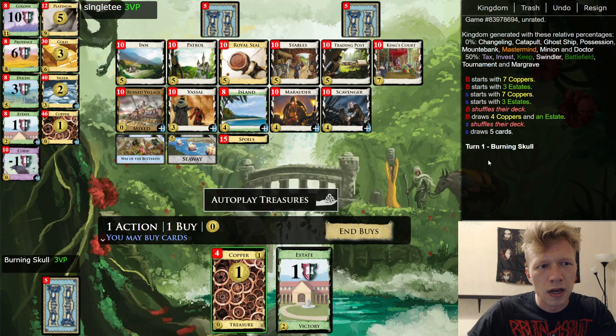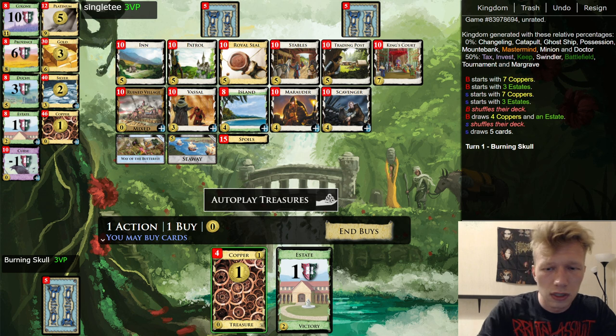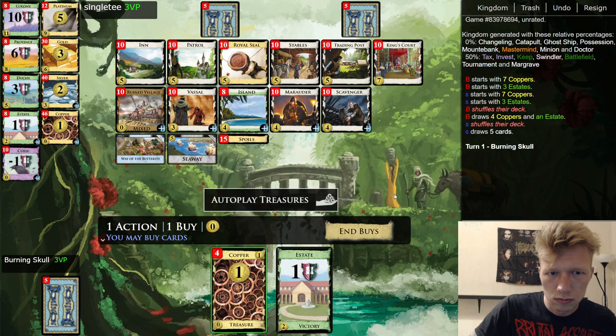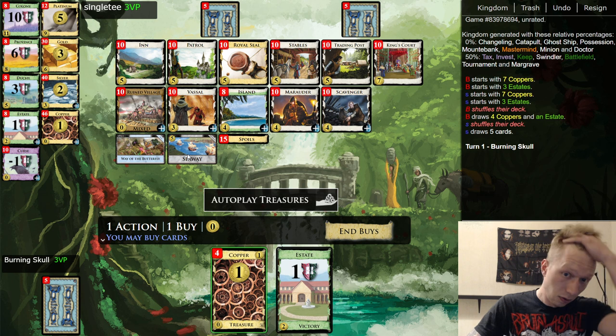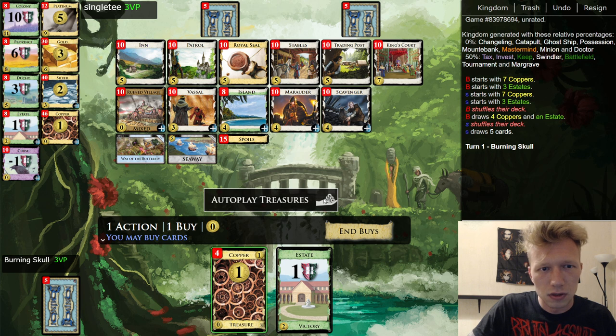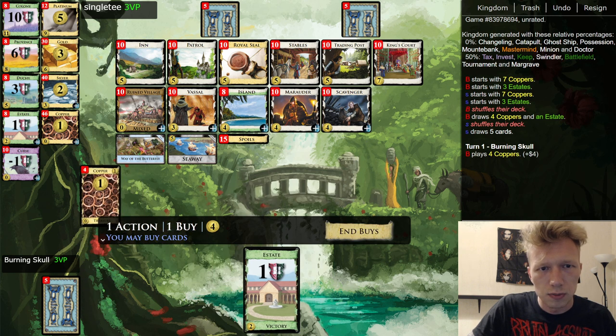Hi folks and welcome to my last League Nation this season versus Single T. I get to be the first player. Here's the board — we don't have King's Court here. The only plus-buy is Ruin Market — actually no, because we have Seaway. So you can Seaway Vessels, you can Seaway Isles. That's not the best use of a plus-buy token. We don't have trashing here — well, Trading Post is quite good, especially with Stables as draw, though Stables is not the best draw here.